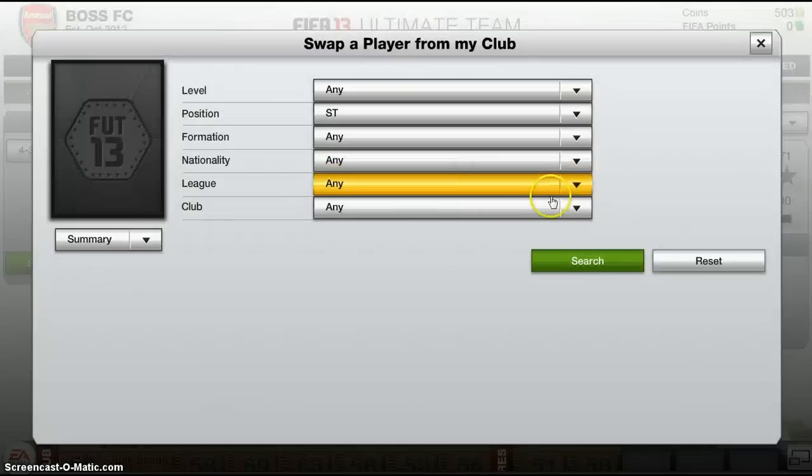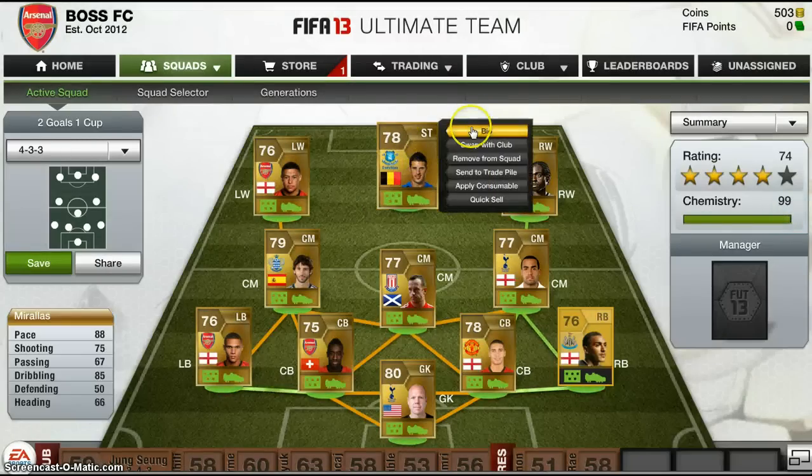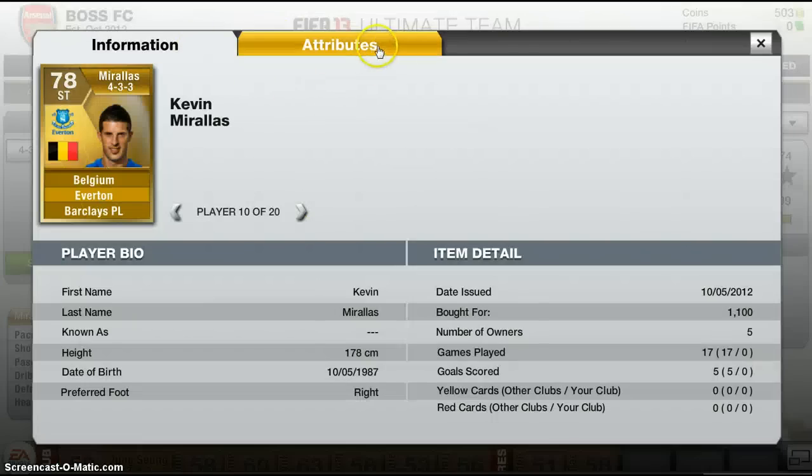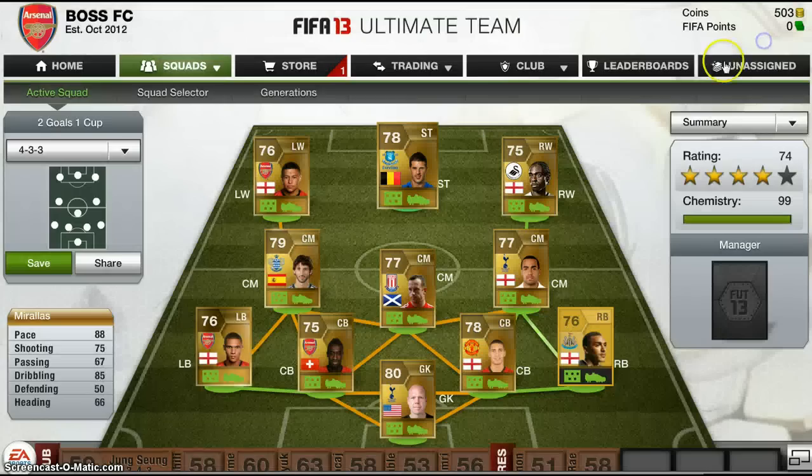And now last but not least, our striker - Mirallas from Everton. Looking at his bio: going for 1.1k, he's 178cm. 88 pace, 75 shooting, 85 dribbling - that's really good dribbling and really good pace. Shooting's not too bad either. 75 shooting is fine for me - I score most of the goals in the opportunities I get, especially 1-on-1s. His defending is 50, 76 passing, fitness is at maximum. Perfect formation 4-3-3.